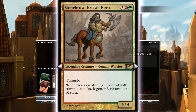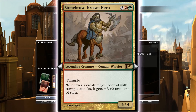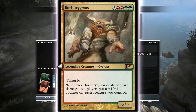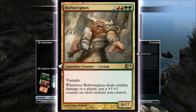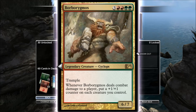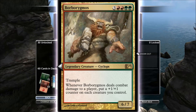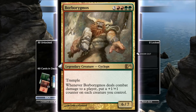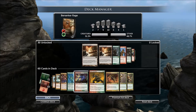Whenever a creature you control attacks with Trample, it gets plus two, two — including this guy. So he's a six, six when he attacks for the cost of five. And Borborygmos — took me a while to learn how to say that one. It costs seven for a six, seven with Trample, and every time he attacks, put a one, one on each creature you control. Very, very, very good card. I did enjoy playing with this deck — it's quite fun to use and it's very strong.